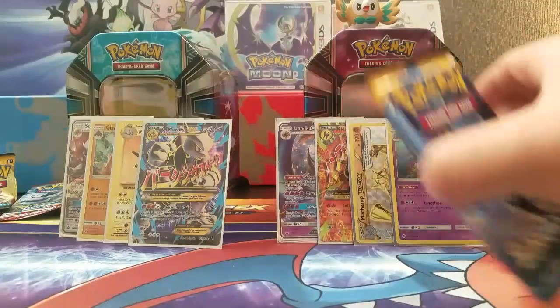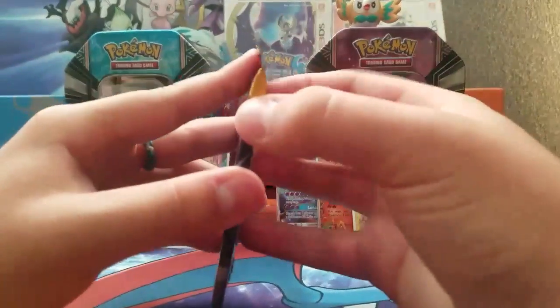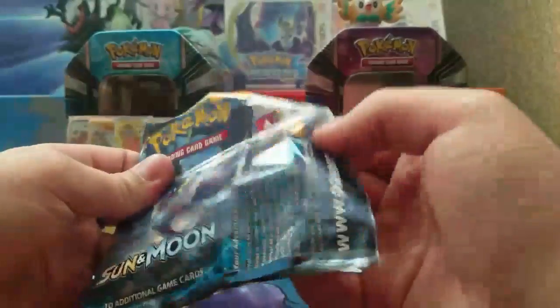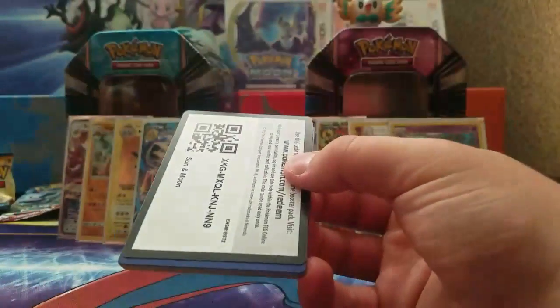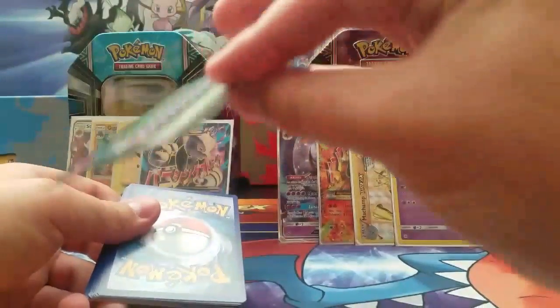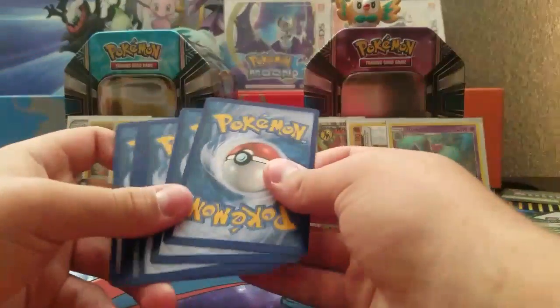For our final pack we will be opening the Lunala pack art. We've already matched our other tin — one tin has a Break and one does not. Still only one bad pack per tin though.